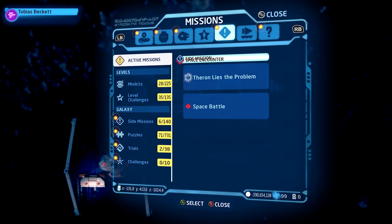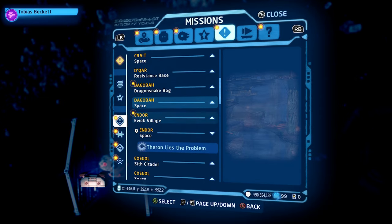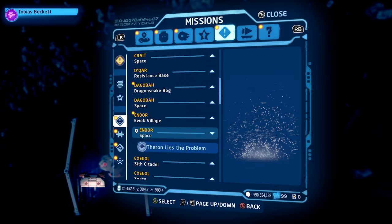But if you open up your holoprojector menu, go to the Missions tab, then go down to where it says Side Missions. Here, you will want to click on any side mission that says Space.